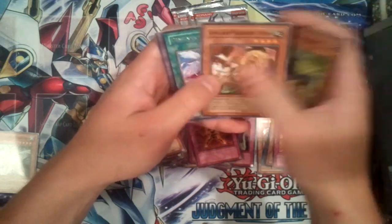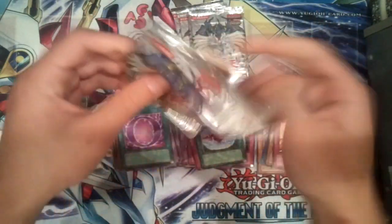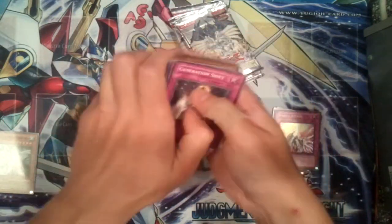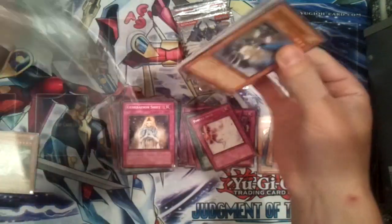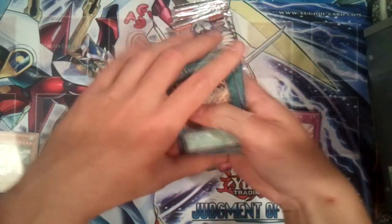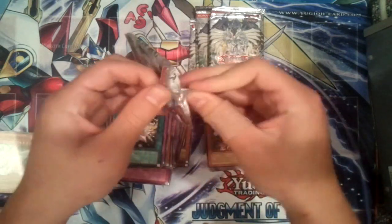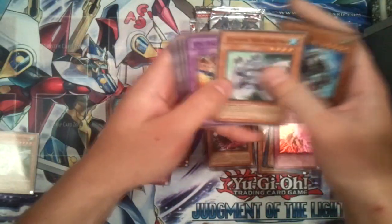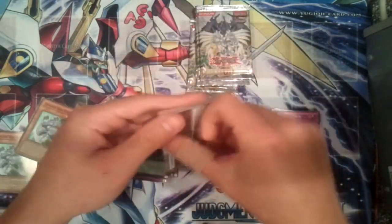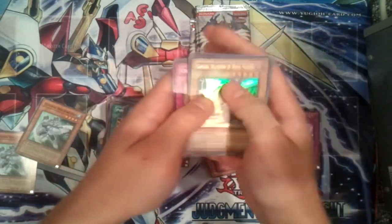These are different commons, I think. Dimensional Fissure — common. Blade Skater, Chthonian Soldier. Forced Back rare — as soon as I say anything, I'm not gonna pull any holos now. I forgot what the secret was in this set. Doom Dozer rare — I actually have an ultimate copy of that card from another set. One, two, three, four, five, six packs left. Elemental Hero Bubble Man, Neo Bubble Man, Destiny Signal. Ultra rare: Goldd Wu-Lord of Dark World.